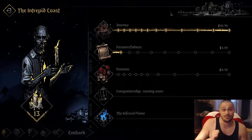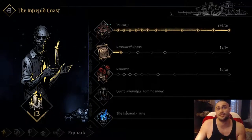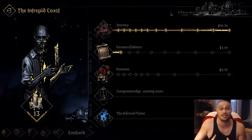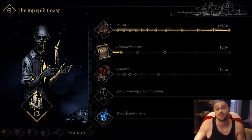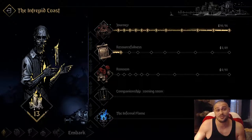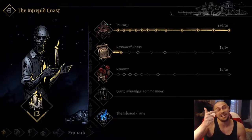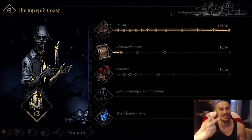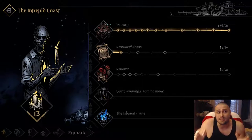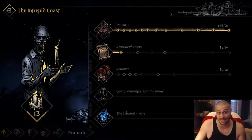Companionship is coming soon and is probably going to be the most important upgrade after Journey, because companionship will improve relations and how everything works with relations. We know that the most important thing during combat in Darkest Dungeon 2 are relations — how well your heroes tolerate each other. They can stress heal, heal HP, attack when you attack, defend when you defend, give buffs and debuffs. Absolutely insane. So companionship, probably when it comes out, you're gonna max it out right after Journey.